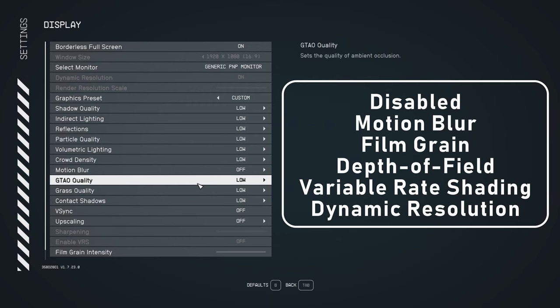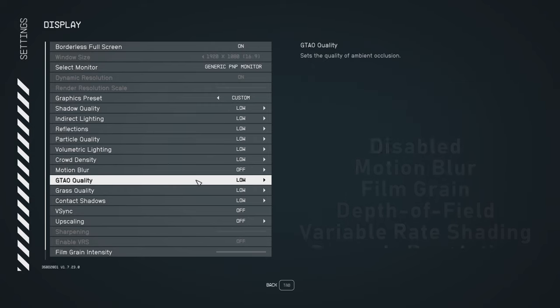For all the settings, it is worth noting that we disabled motion blur, film grain, depth of field, variable rate shading, and dynamic resolution. We also disabled FSR2 except where noted. Bearing those changes in mind, we wanted to see what performance scaling was like between all the presets.